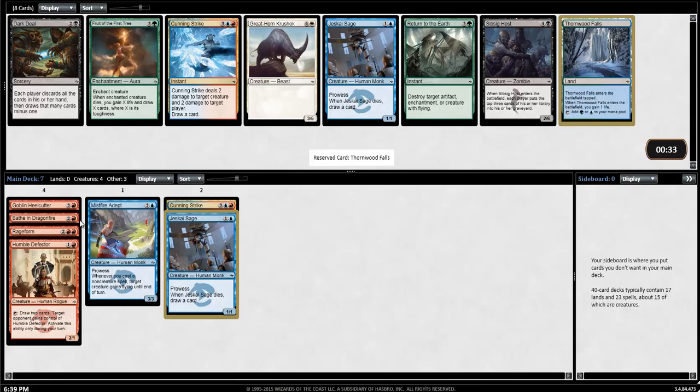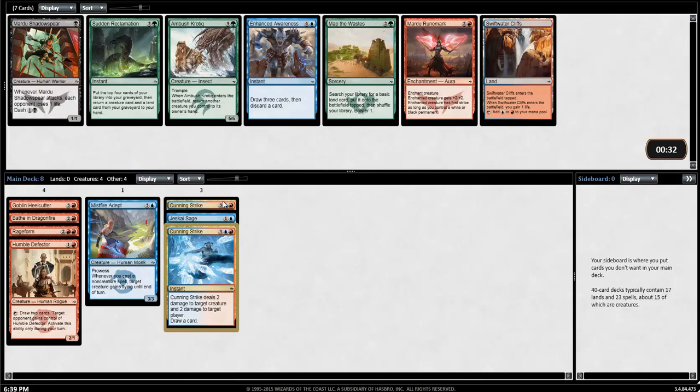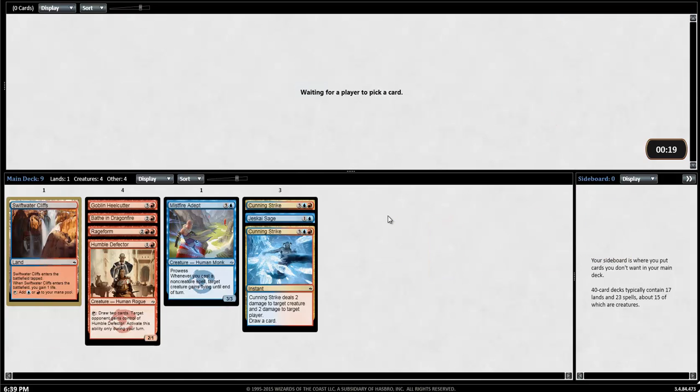I'm curious about the Thornwood Falls in case I want to splash a little bit of Temur, but I don't think I take it if I don't know that I need it yet. Do I want another Jeskai Elder? I think I'm going to get another Cunning Strike instead. I don't know how many Jeskai Elders I really want — they seem like they're not that good in the aggressive build. Slamming the Swiftwater Cliffs since it's for sure on-color.